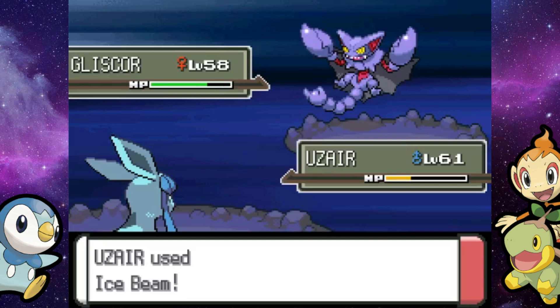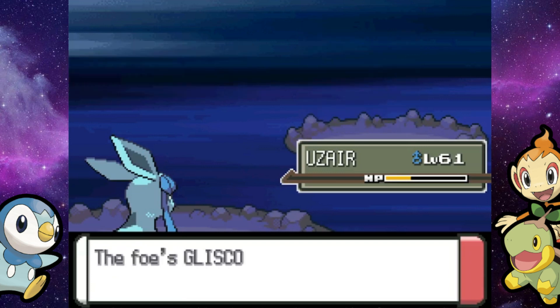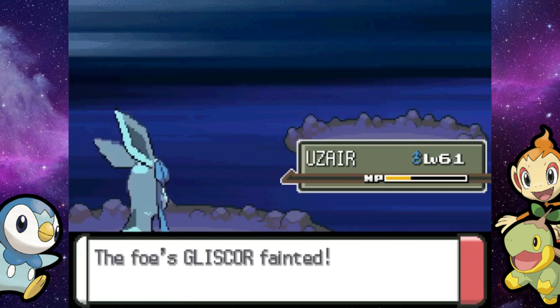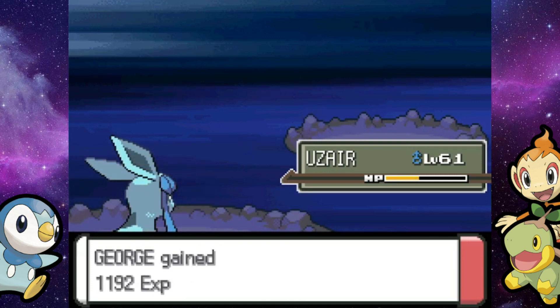Gliscor is going to get one-shot here — it's quad weak to Ice. So I'm not even worried. And look at that, this video is already over 20 minutes, and we probably still have like four more double battles left. So I'm cutting out most of them — I just kind of have to.